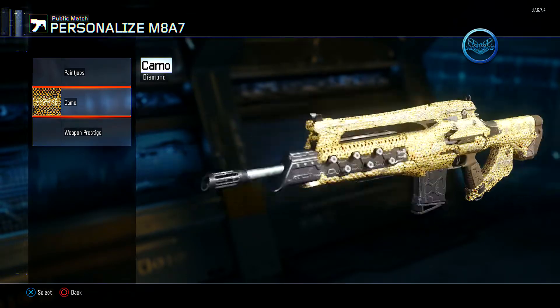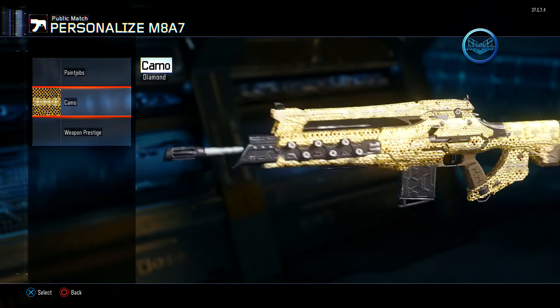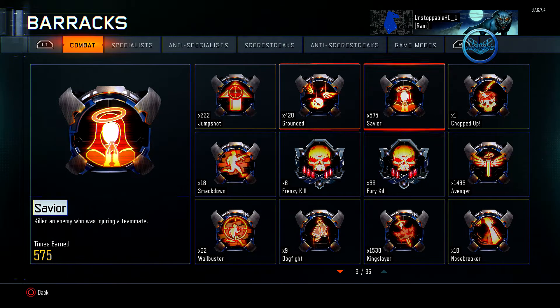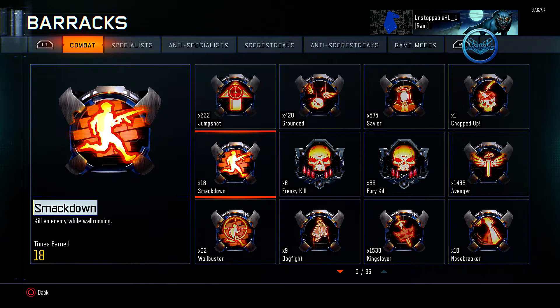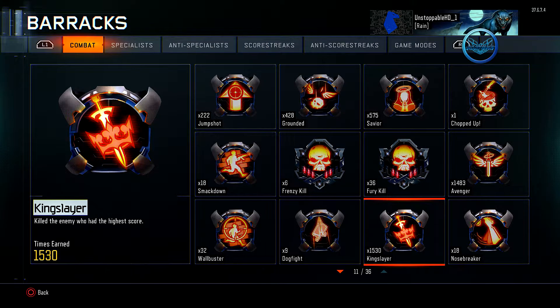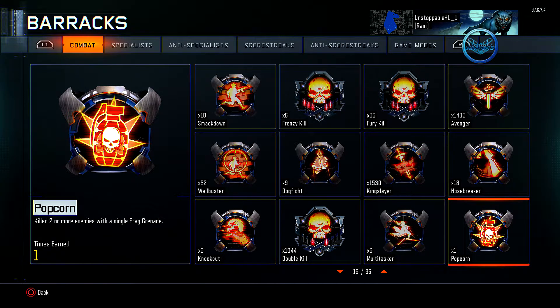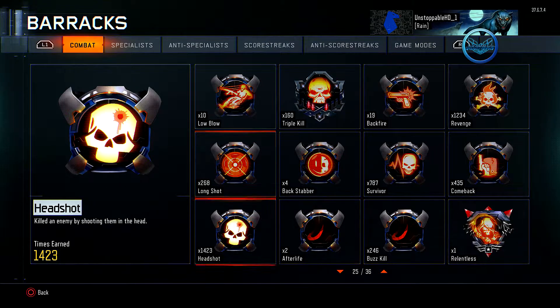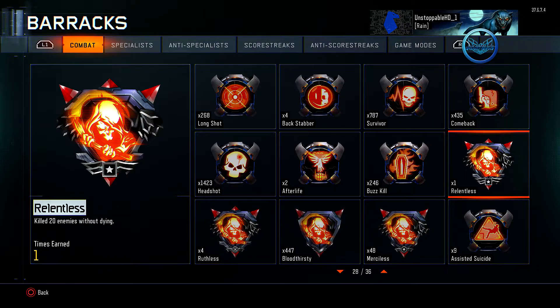Let me tell you — rapid fire, the ELO sight, grip, fast mag, extended mag, and either high caliber or stock, whichever you prefer, is an absolute beast on a gun. I know that takes up all your slots in the Pick 10 system, but that gun will be insane. I did that setup for the last challenge to get diamond and the guns are so freaking sick. All those attachments combined make the god gun of the century — you get so many kills.